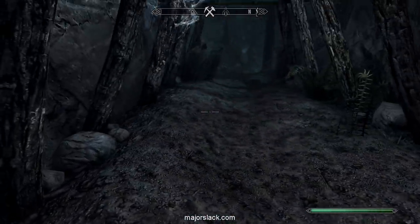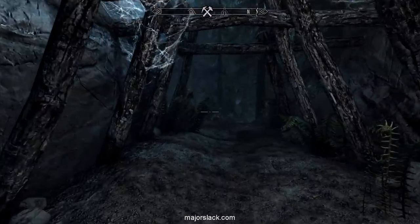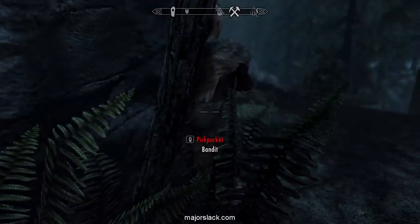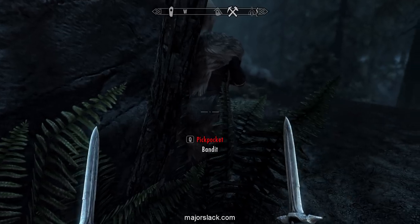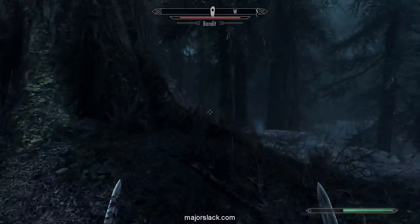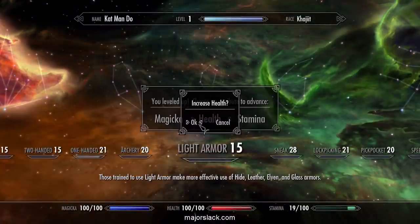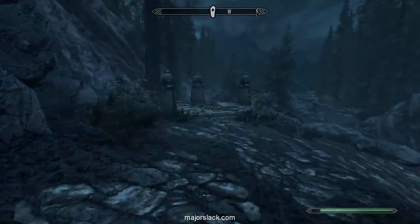Drop down here. If everything's good and that guard is there with no wolves around, go into walk mode and slowly sneak up on him. Once you get within pickpocket range, go out of walk mode, equip your daggers, and do a power attack — a dual-wielding power attack. That should level up your sneak a lot. Run away, put away your daggers. Check your sneak — we leveled up. Sneak is up to 28, that's perfect.